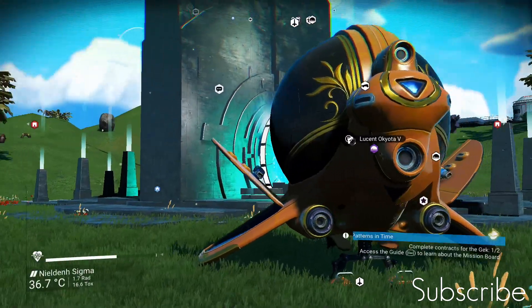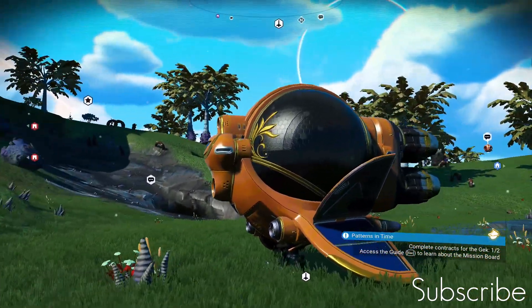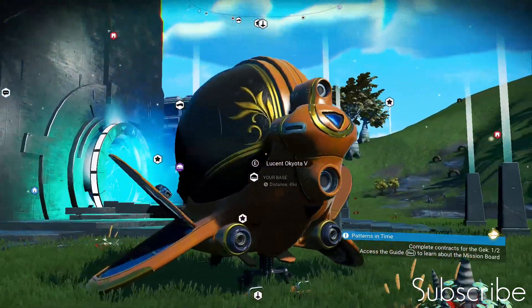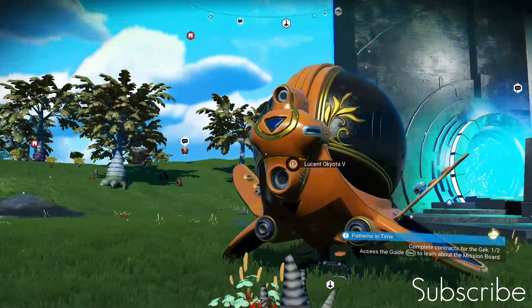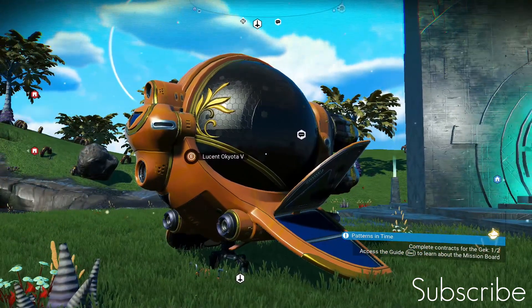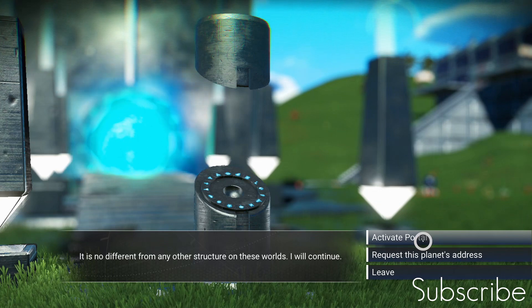Just before I get rid of this ship — if you want this gold guppy, this is actually a double spawn. It's excellent for collecting nanites as a first-wave ship. Go and check out the previous video in the playlist.